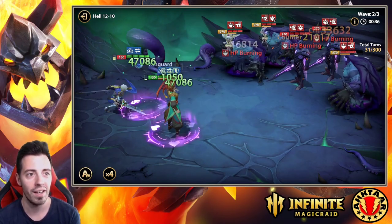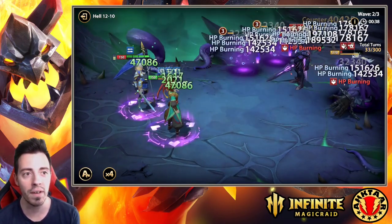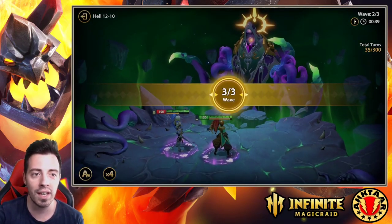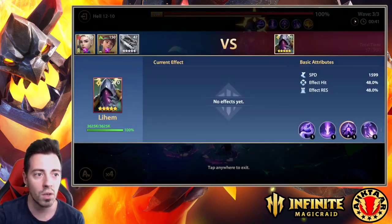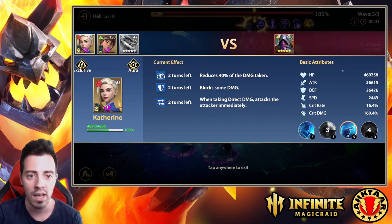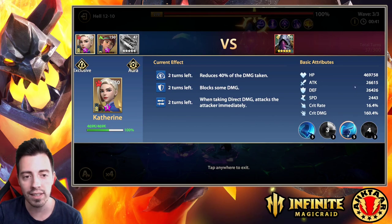The wave is dying very fast too. 35 turns and the boss wave. If I click here, let me show you my stats. As you can see, my Catherine isn't that tanky here but she has a lot of speed because I built her for the arena.